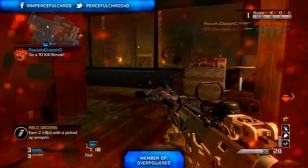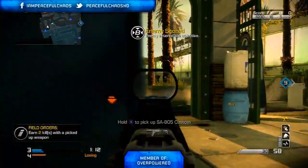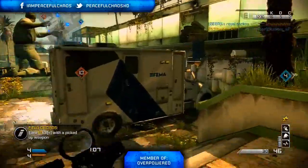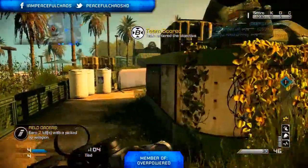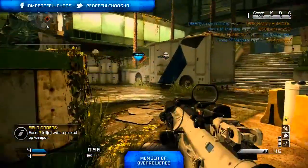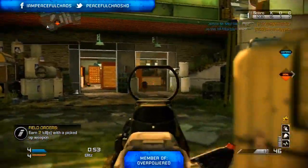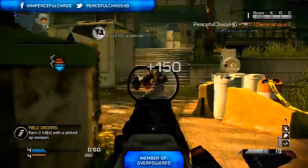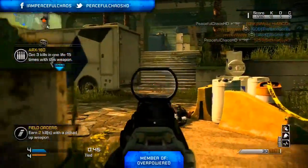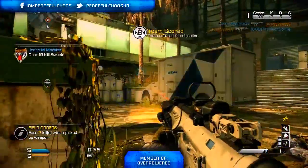In Ghosts you don't have to wait to unlock stuff — as soon as you have the squad points you can buy anything you want. Squad points are basically the equivalent of CoD points from Black Ops 1, earned from leveling up. The assault rifles I recommend are the Honey Badger, the ARX, and the MSBS. The MSBS is a gun they're probably going to have to nerf — it's a two-shot kill three-round burst weapon, so all you need is two shots on target and the enemy is dead.